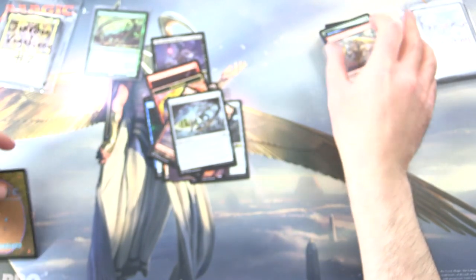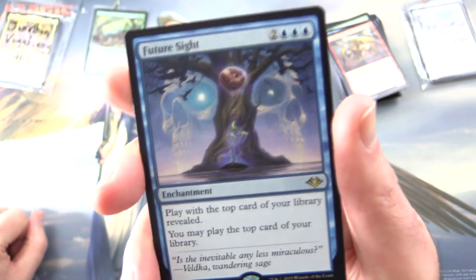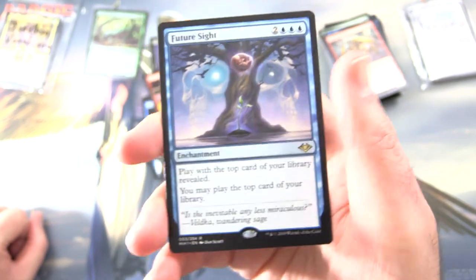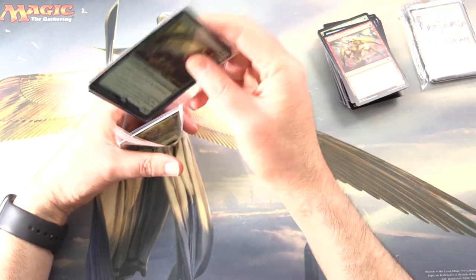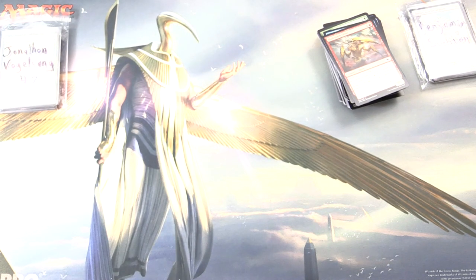We are really hoping for a Wrenn and Six — what's it going to be? No, it is not. It is Future Sight, an enchantment for 5: play with the top card of your library revealed; you may play the top card of your library. So there we have it, Jonathan — enjoy the pools this month, and of course you've got the dirty big Carnage Tyrant there. I hope everyone is staying safe and healthy out there. Thanks for watching, and have a great day.